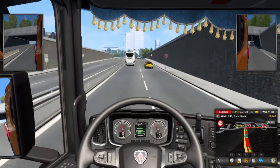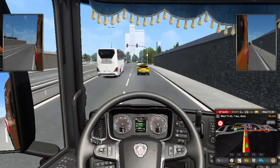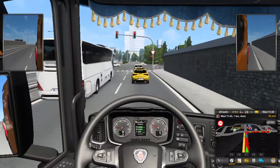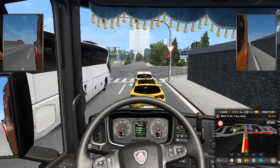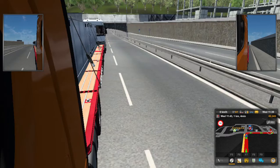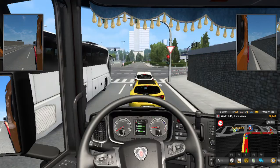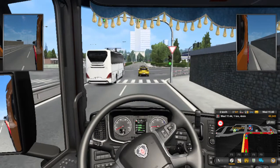I have to go to the right, so I will keep the truck in the right lane. You can see the bus — this is an update to Euro Truck Simulator 2. Previously the buses were missing. This is my truck in ETS2.